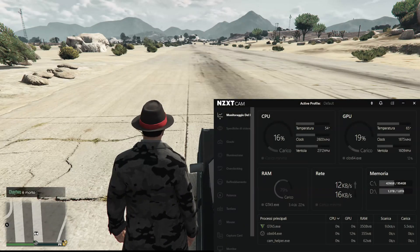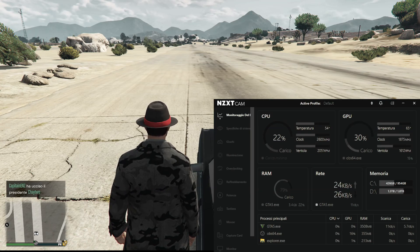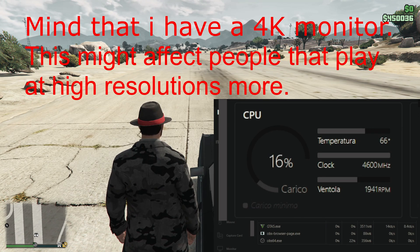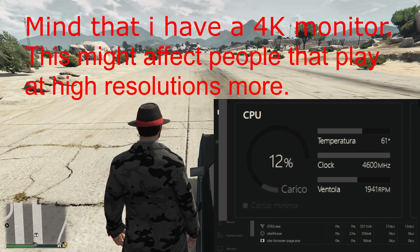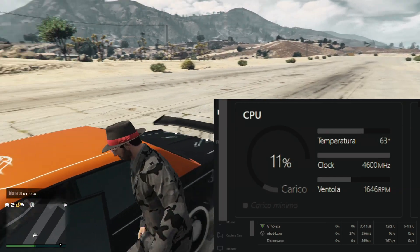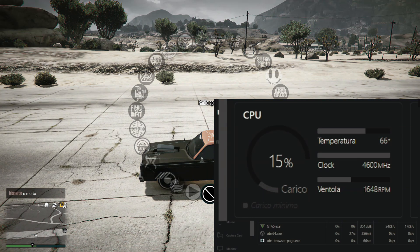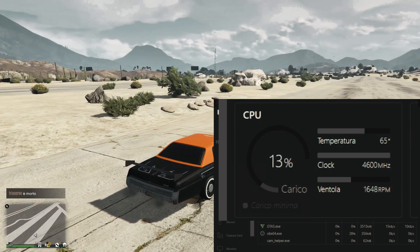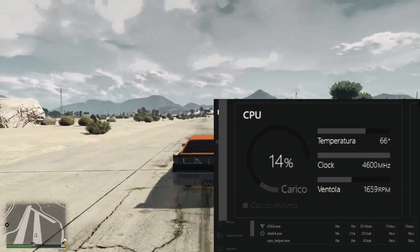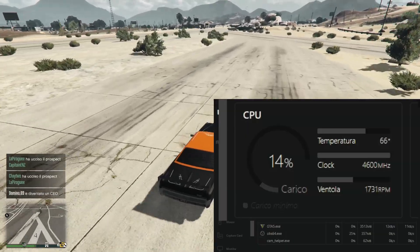Right now I have the game in windowed mode. Let's try to switch to full screen. Notice how, upon switching to full screen mode, the megahertz spikes up as well as the temperature rising — this despite the CPU being barely used by the game. I'm going to drive around to show you that sooner or later the CPU will reach scary temperatures. It makes no sense that it goes up to 80 degrees Celsius even though it is barely being used.